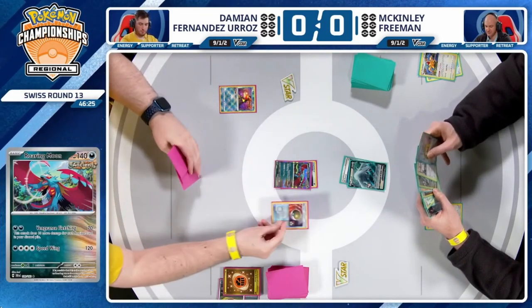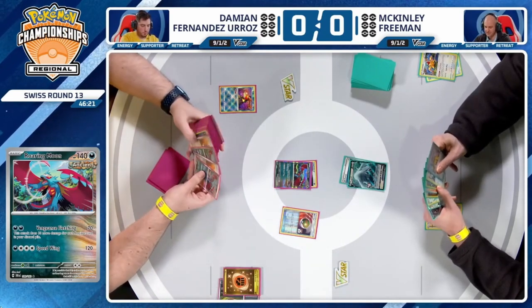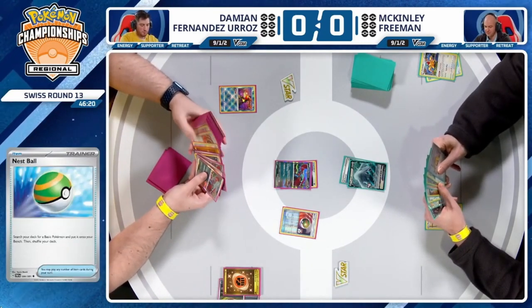We'll have to see what the rest of McKinley's hand holds — a lot of energy, Lugia V-Star. At least you got the Jet. You can bring up that Lugia V and Read the Wind away an Archeops. There's a Luminion maybe in hand, but McKinley opting not to play it. Now it's back to Damien, who draws a Nest Ball — that's going to be pretty good if Damien wants to utilize Professor Sada's Vitality to the max.